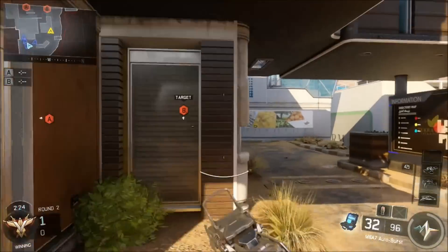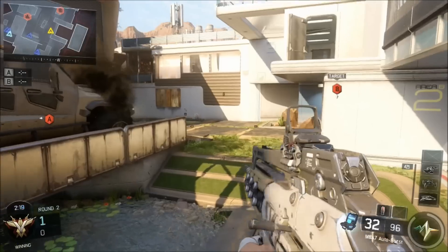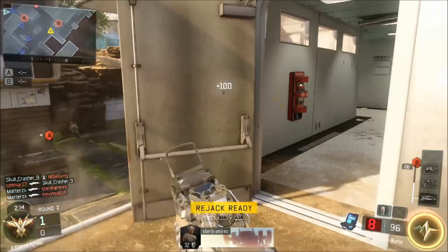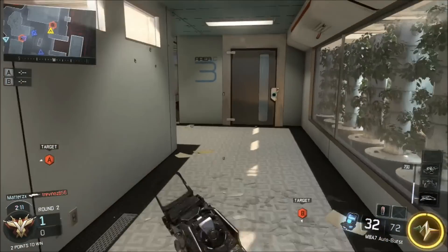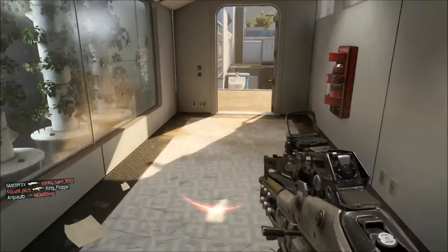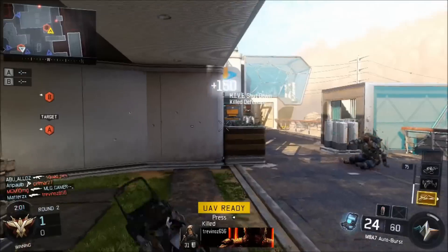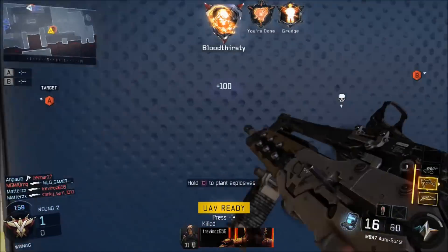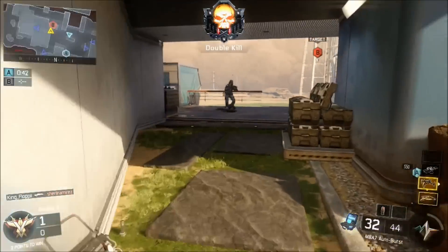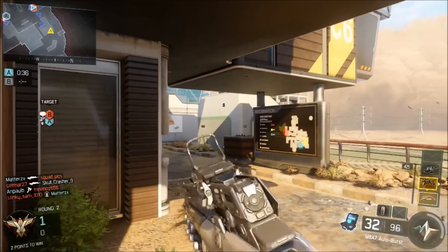We don't know how easy or hard the map is, whether the gumballs are actually good, if the swords and elemental staff abilities are effective, or if you have to progress through the map and can't do everything on round one. But what we do know is Shadows of Evil has a lot of stuff to your advantage, and having a huge surplus of points from a bank would destroy the experience of playing Shadows of Evil.